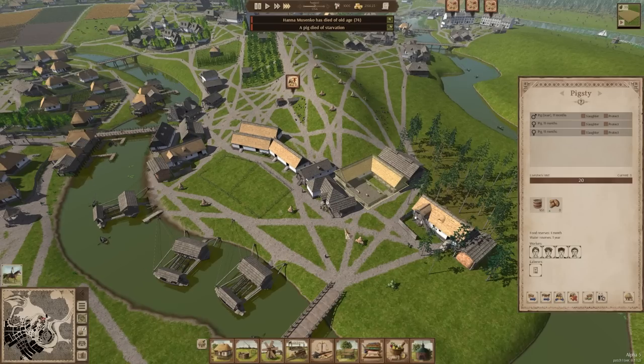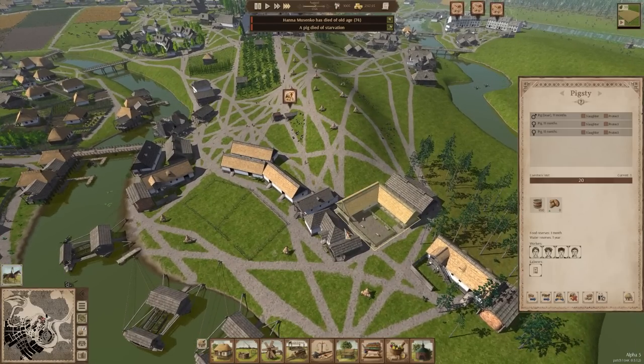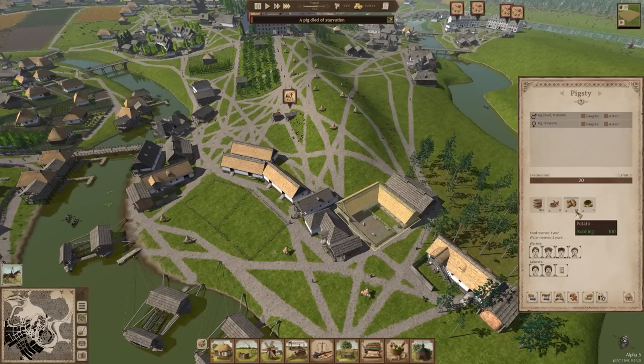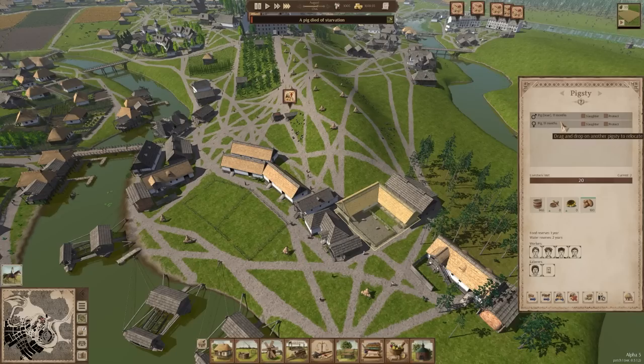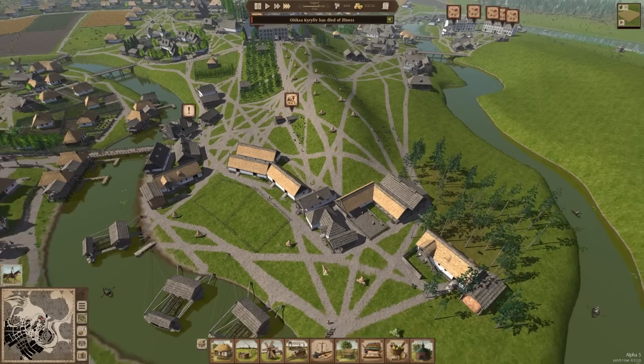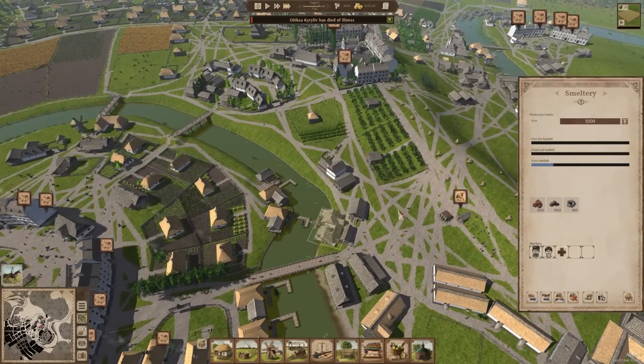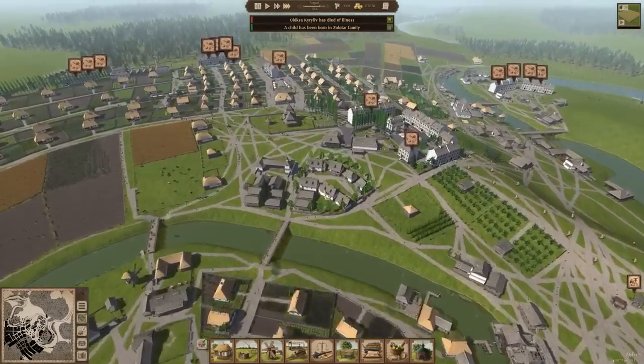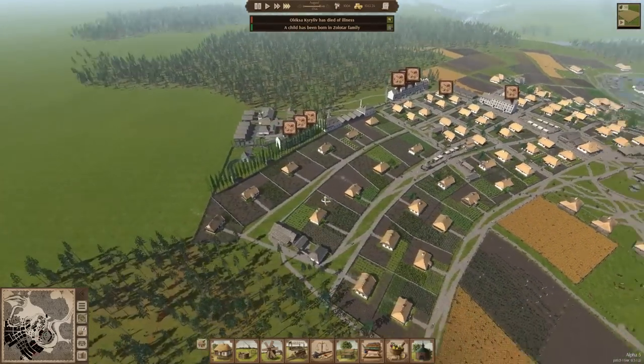Are they actually going to get any food here before the rest of the pigs die? It doesn't seem like it. Oh good — there is actually food here now. And it's a breeding pair, so hooray, the pigs aren't all going to be dead. Something is just not going these people's way, although the food problems do seem to be subsiding very slowly.